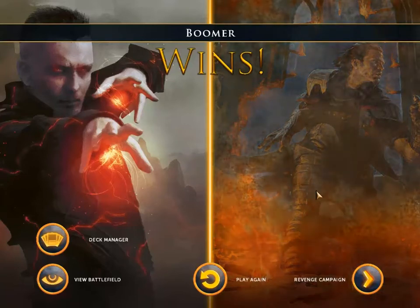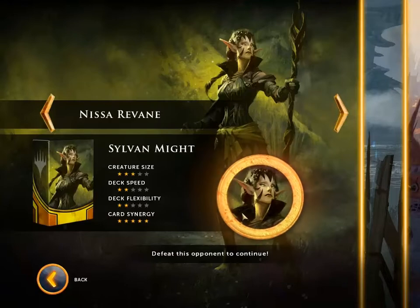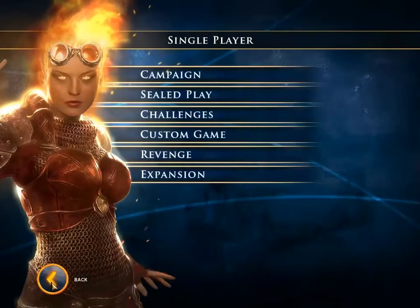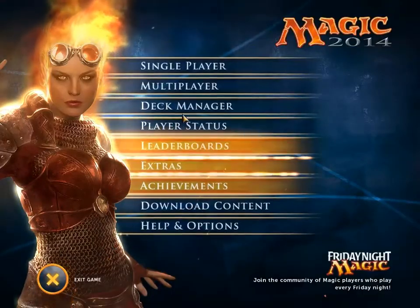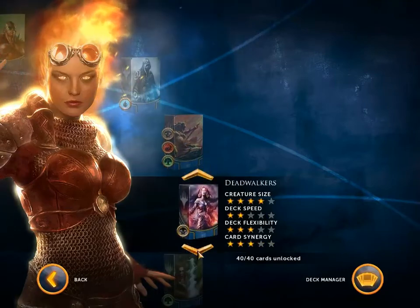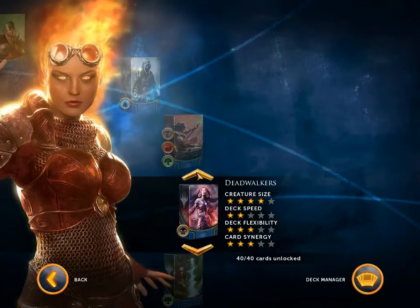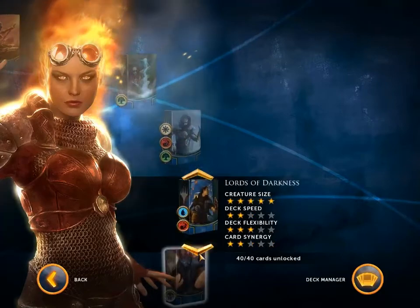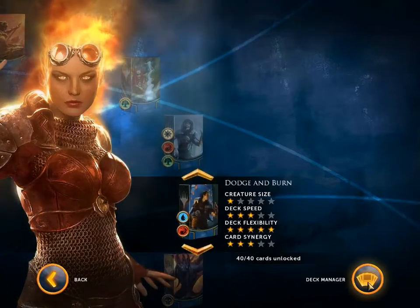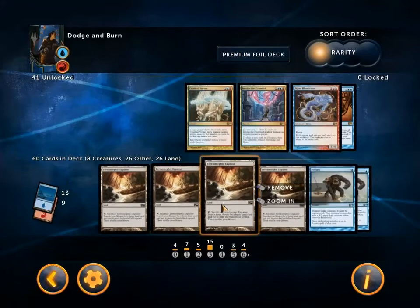So the question comes now — what is next in the revenge campaign? It is Nyssa Rivain and she is playing an elf deck which we haven't actually seen yet. What I'm going to do is select a deck to take up against that. We're going up against an elf deck. We saw how Dodge and Burn played against another control deck when it played against Jace's Mind Maze deck — let's see how it does against elves.